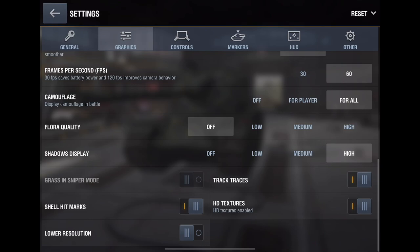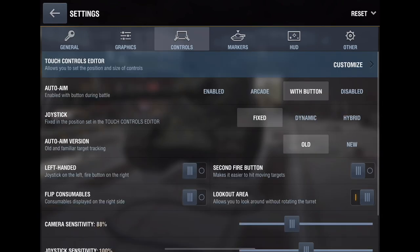Shell hit marks are super important — they show you if you're at a bad angle or over-angling. They also allow you to hit the same spot twice, for example hitting an ammo rack, seeing where you hit, then shooting the same place to blow the tank up. This is especially important when dealing with burning tanks — definitely have shell hit marks on. Track traces you can turn off completely — they're just a visual thing and useless for statistics.